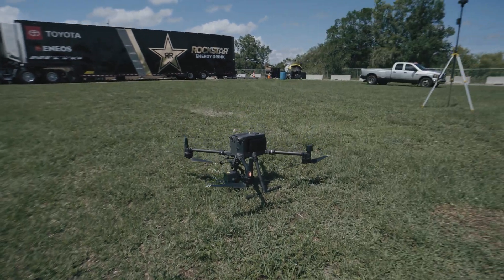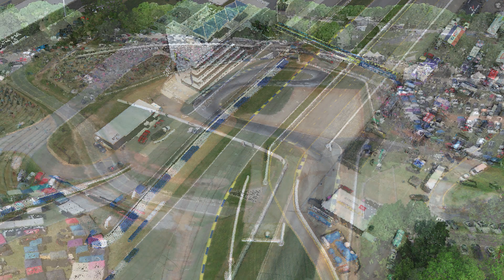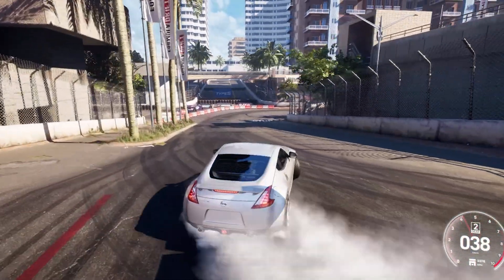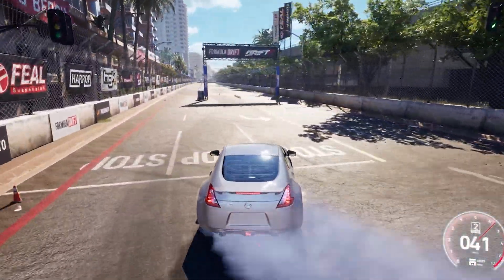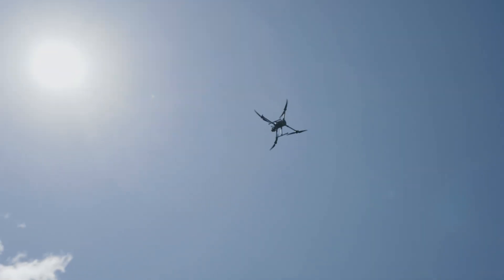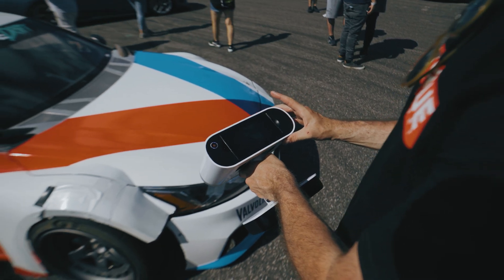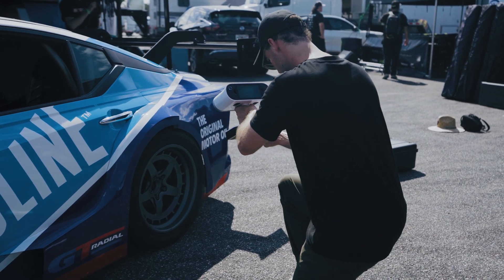For Torque Drift 2 though, we use something else — we use something called LiDAR, which is kind of the biggest pain in the butt ever, but it is the way that we get a more realistic track experience. If you actually went out to play Long Beach, you'll notice that for all intents and purposes, it is damn near identical to the Long Beach Formula Drift track that you're actually going to see run in April. LiDAR uses a laser system to measure the distance between the actual drone and the ground. We are very, very focused on using LiDAR as much as we possibly can because it gets you the most realistic version of that racetrack.